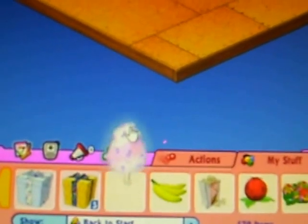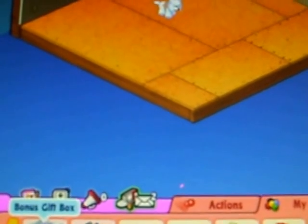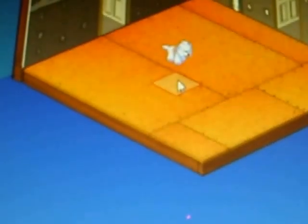Now let's open up her - oh! Her food is yummy Yorkie cotton candy. Now let's open her bonus gift box first. Wow! That's king's cash. I guess it also gave me a golden apple tree.